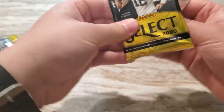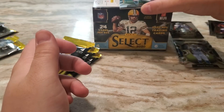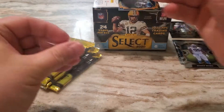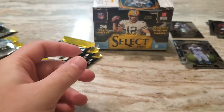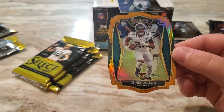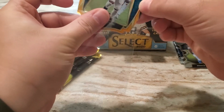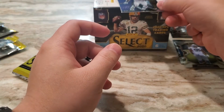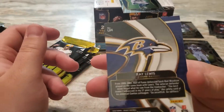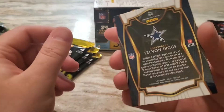Hope everyone's doing well out there. Hope you enjoy this Select — I know these are incredibly difficult to find. There's a Tua right on the top of this pack; that is the concourse level Tua. CJ Henderson rookie die cut, and it's an orange Premier level. This Ray Lewis Unbreakable — that's a cool looking insert. Obviously not a Ravens fan, but that is a really nice looking insert. And Trayvon Diggs, going to be the Premier level.